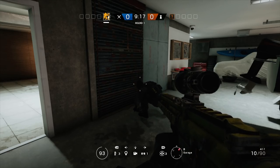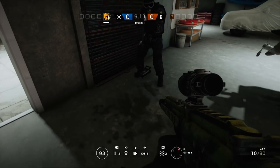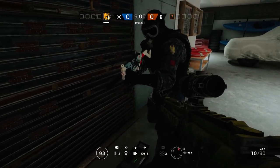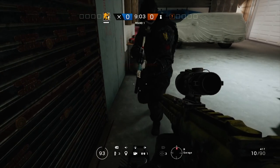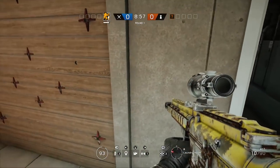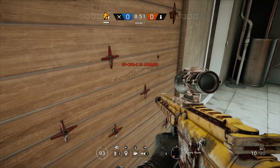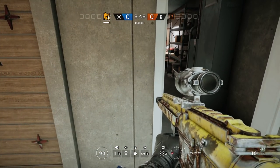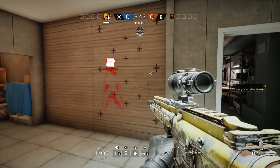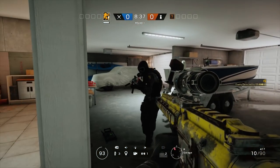There is one hard counter you can use to deal with this — getting in the way of the transmission signal from his touchpad to that drone. The way that's going to work is if you are in proximity to a Mute jammer, you are not going to be able to send that signal. You can see that as you get close to it, the icon for the device grays out when you get in the radius of the jammer. If you try to activate it, you get the signal letting you know it's jammed. Move out of the radius of the jammer and you'll still be able to use it as normal.